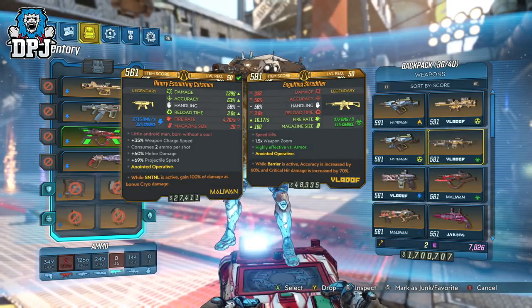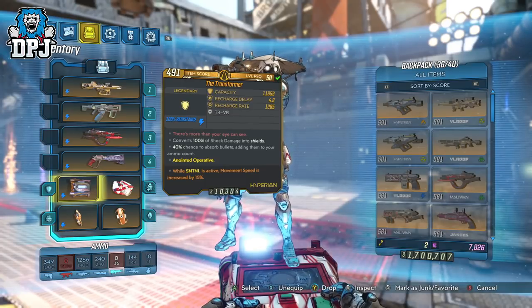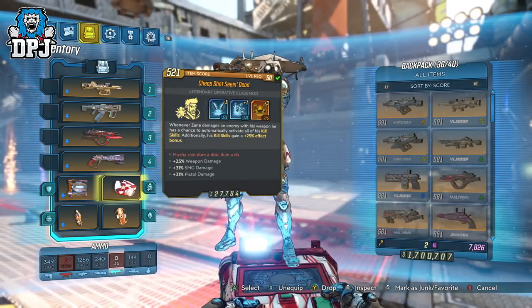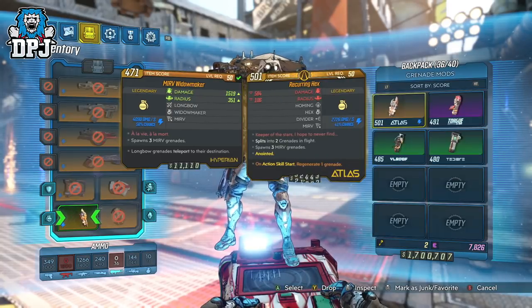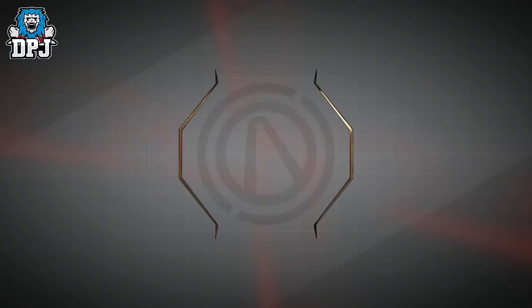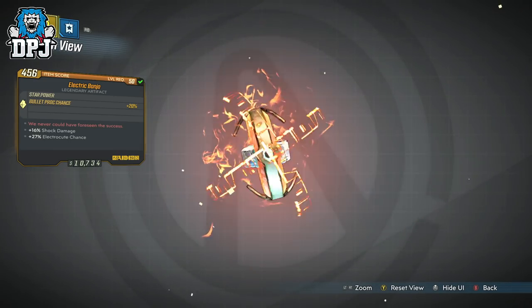Shield here I'm obviously using the Transformer, plus it's anointed to Zane, and with this build giving us in turn more damage due to that increased movement speed. The Transformer is one of the most popular shields in the game and it just makes sense to use it within this Raiden build. Class mod is obviously the Seeing Dead — for this, get as many points in Donnybrook as you can. I've seen ones with 5 points in them but I'm yet to land one myself. Grenade you want to use is the Shot Grenade — I'm using the Merv Widow Maker here. Artifact is a massive part of this build and it's the Electric Banjo. This chains electric to enemies and it works amazingly.